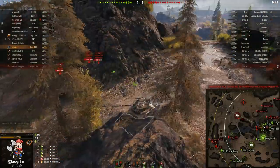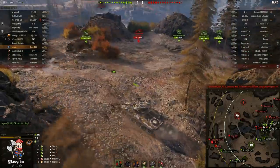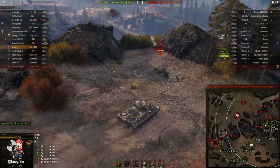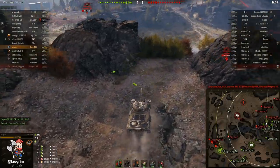His alpha is 490, mine is 300. Even if I trade him two for one, that's still only a 600-to-490 damage exchange, which is too close to that one-for-one ratio. You don't want to be trading damage that much, especially in a squishy autoloader, because later in games, if you need to be aggressive and you have no armor, you have to assume you're going to take damage.